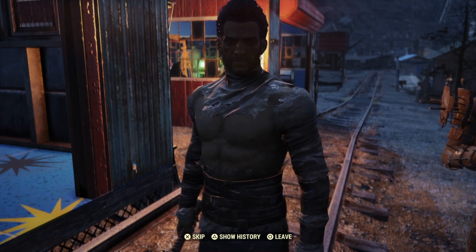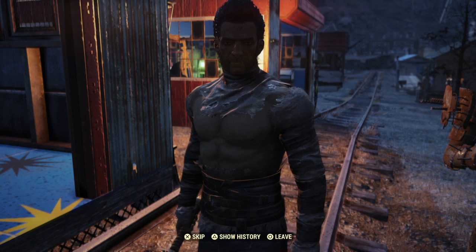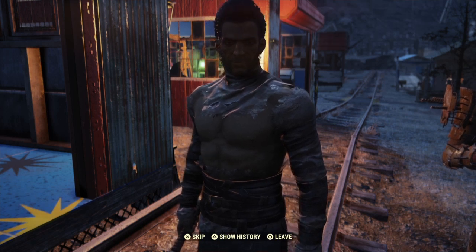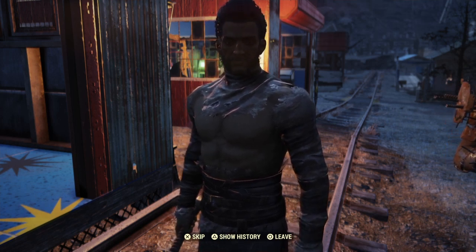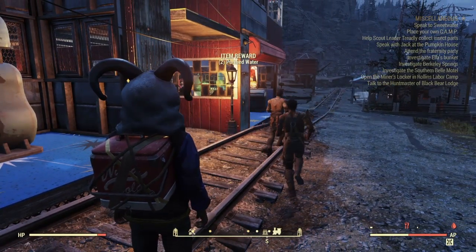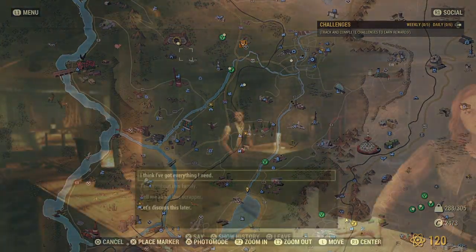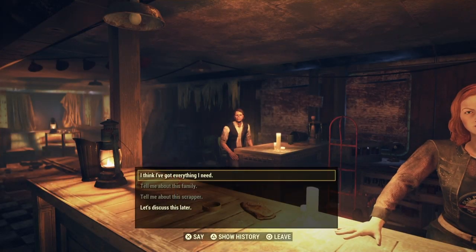'Bosses are going to be happy about that. Our camp's at West Virginia Lumber.' For this part of the mission, you're actually done. You're going to collect your rewards, but there's still a whole lot more to do. We're going to turn back over to the Wayward and we're going to speak to Duchess one more time.